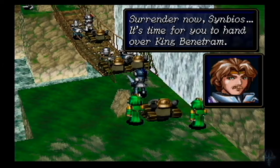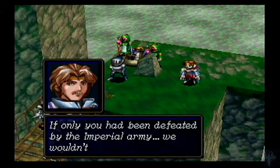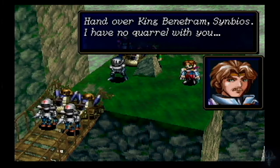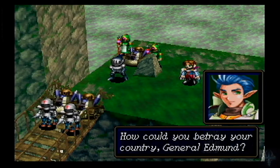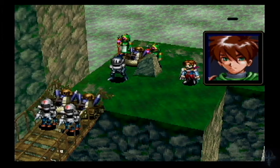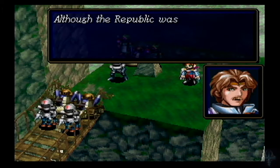'Surrender now, Symbios. It's time for you to hand over King Benetraim.' General Edmund — 'If only you'd been defeated by the Imperial army, we wouldn't have had to meet like this. Hand over King Benetraim, Symbios. I have no quarrel with you, but I will kill you if I must.' So now we know what Justin was freaking out about, because Edmund was turning traitor. But he had sworn allegiance to Edmund. 'Betray is such a harsh word, if the general is only following his ideals.' Now what is your answer, Symbios? How about — bite me. You want him? Come get him. That's my response.